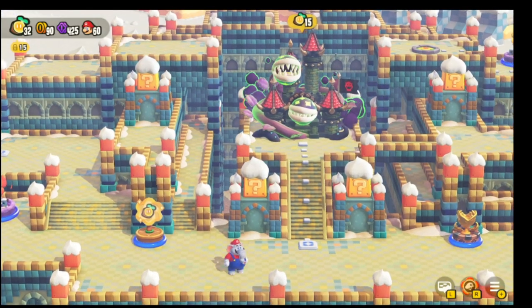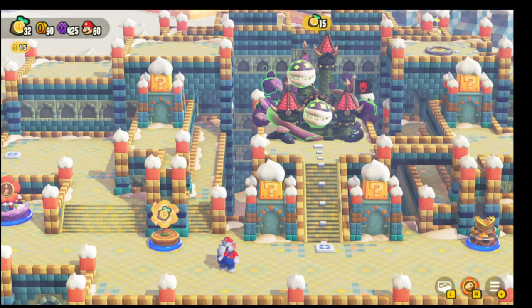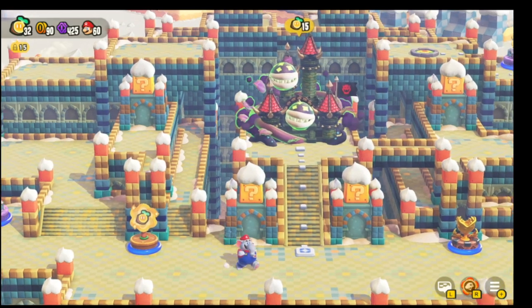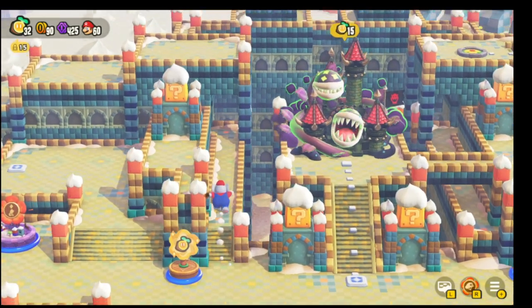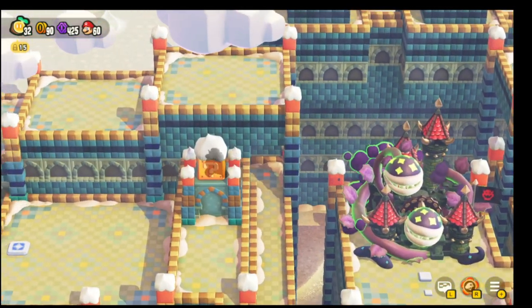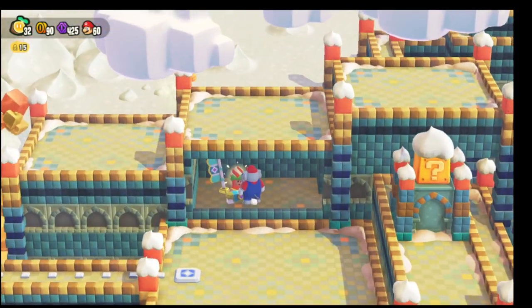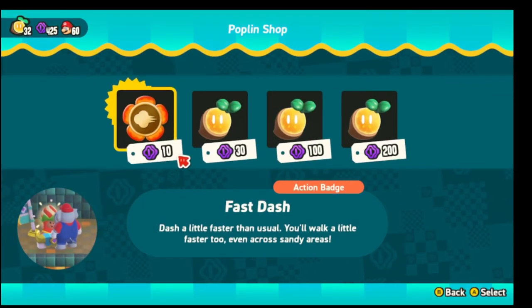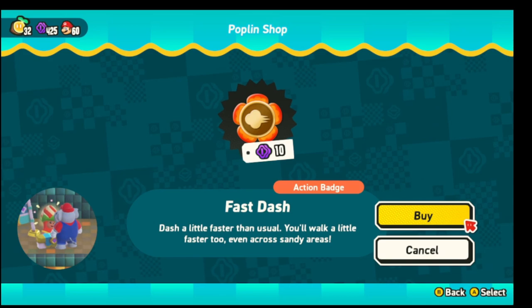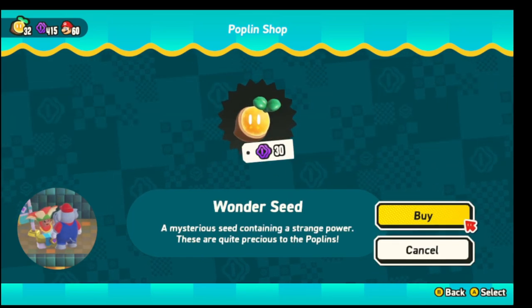I'm at the end of World 4, having collected 32 Wonder Seeds. You only need 15 to finish the level and go through the last palace. So here at the Poplin Shop, I want to buy all of them — Fast Dash, Wonder Seed, Wonder Seed.